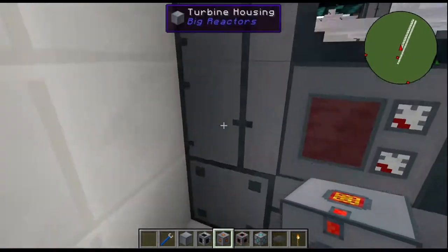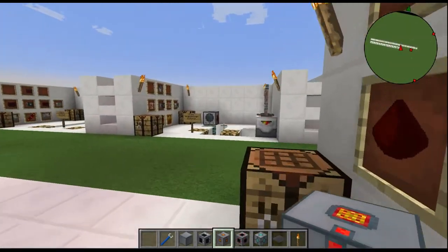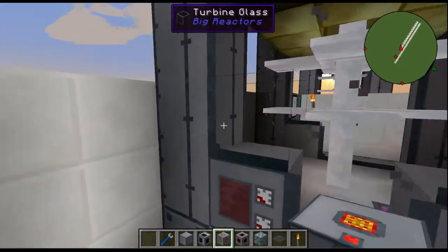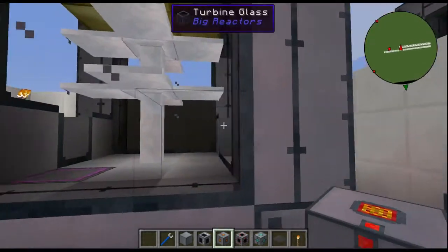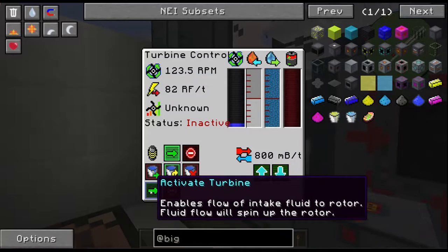As far as I know, the Turbine Power Port can only do 10,000 RF per tick. I could be wrong though — I haven't ever had mine go over 10,000 RF per tick, so I couldn't tell you further. But as far as I know, that one goes around 10,000 RF per tick.